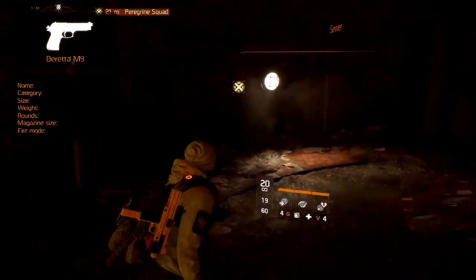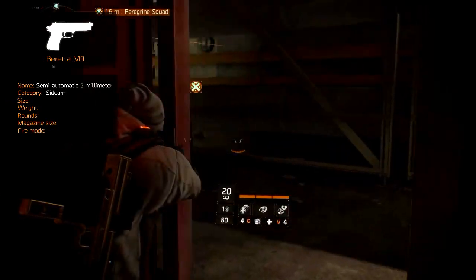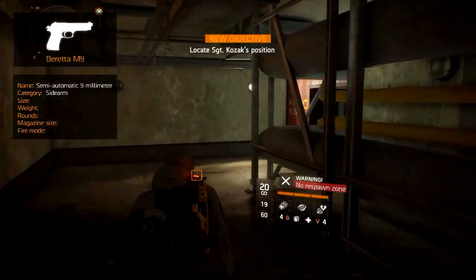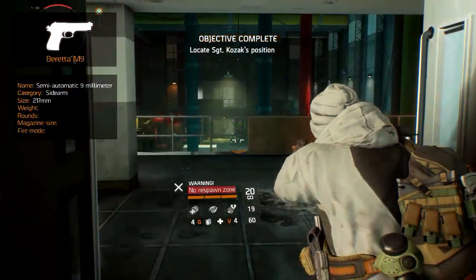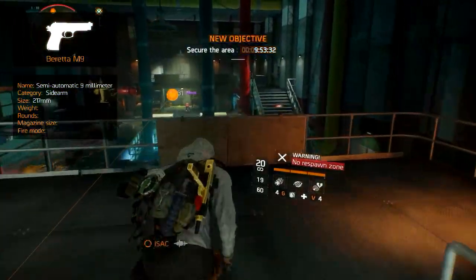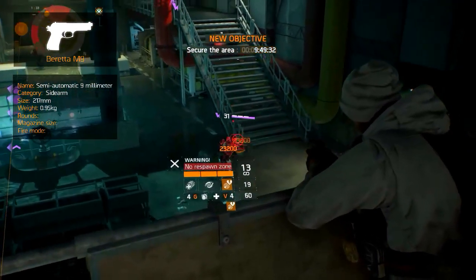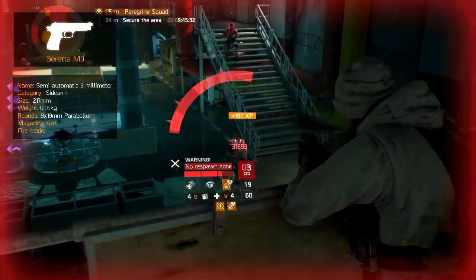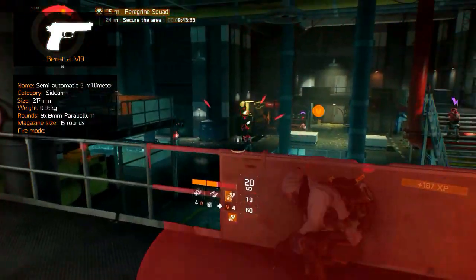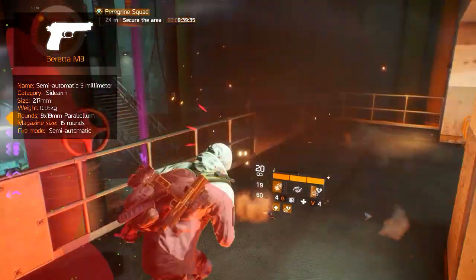The Beretta M9, or semi-automatic 9mm, is an Italian sidearm that mostly replaced the M1911 since 1986. Its total length is 217mm and fully loaded it weighs in at 0.95kg. It fires 9x19mm Parabellum rounds with a generous magazine capacity of 15 rounds, and fires semi-automatic with a decent rate of fire.